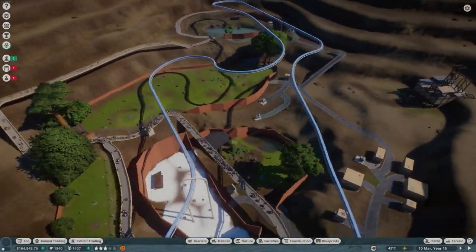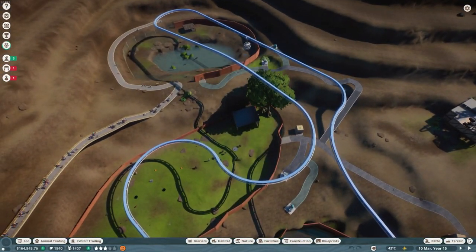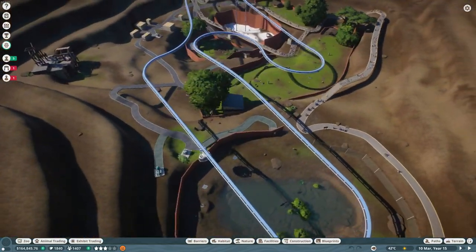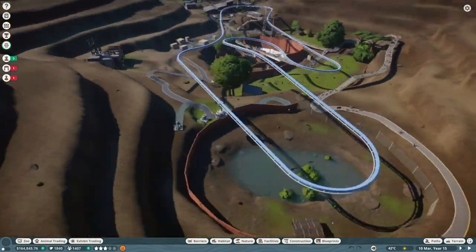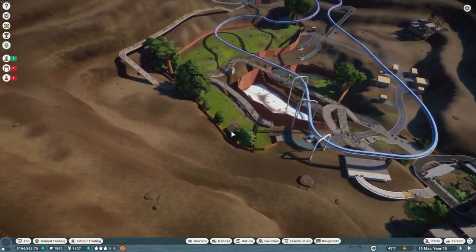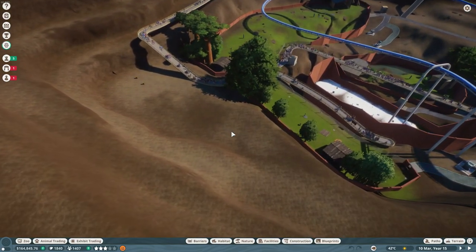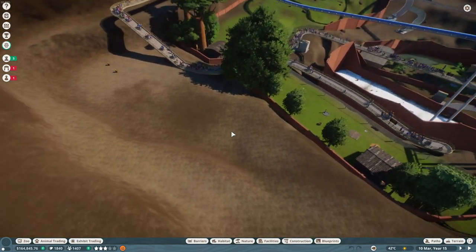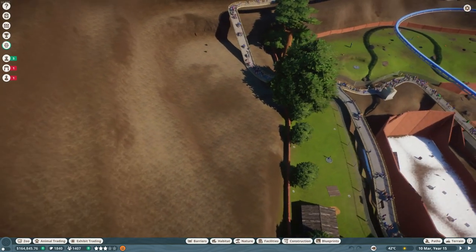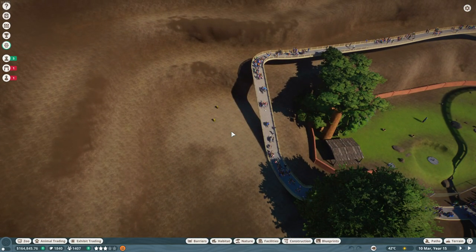Scenario 8 will be the Dark Souls mode of Scenario 4, because just like Scenario 4 you have to build a zoo from scratch. But this time you have even fewer funds — about 40k in the beginning, as opposed to Scenario 4's 80k.